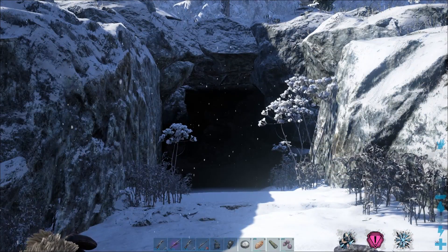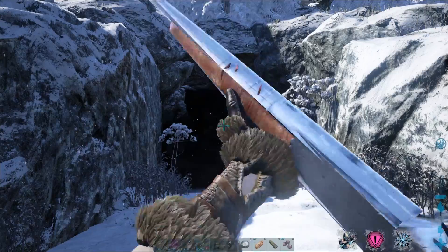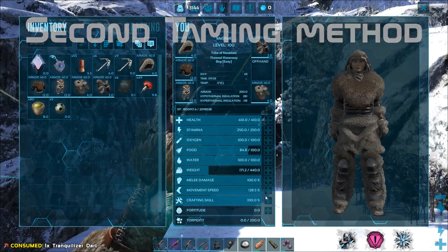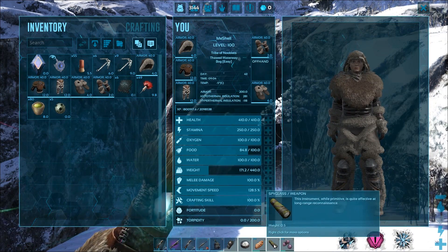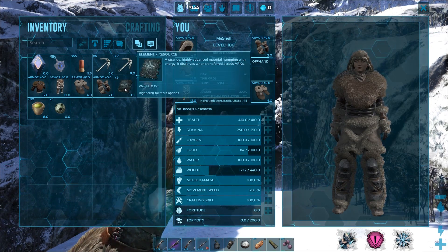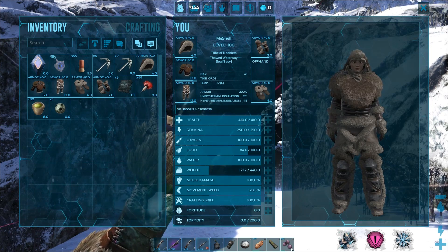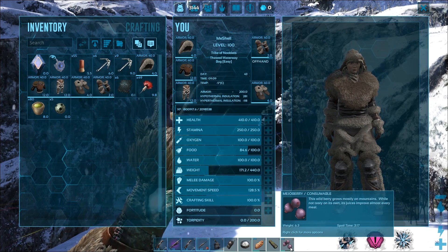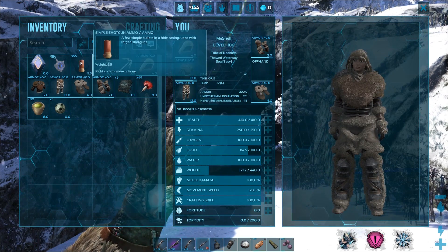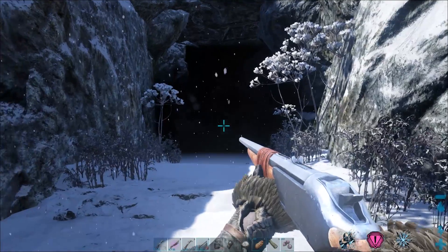Now let's tame it the second way, which is with tranq darts. On my fourth hotbar slot I have a long neck rifle with tranq darts. I also have some majo berries on my hotbar, a spyglass to scope out Ferox, some element just in case, and white Plant Species Y seeds — which is another taming option. I'm going to be using majo berries, which is the most universal berry people can find in game. I still have my grappling hooks and shotgun shells too.